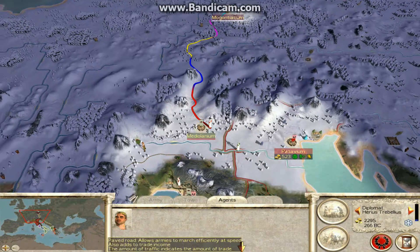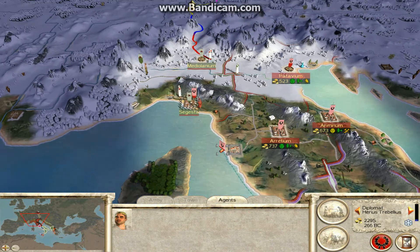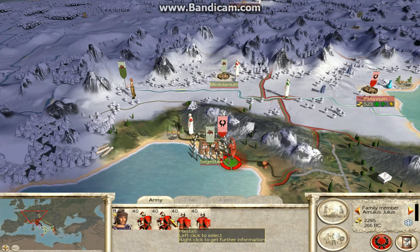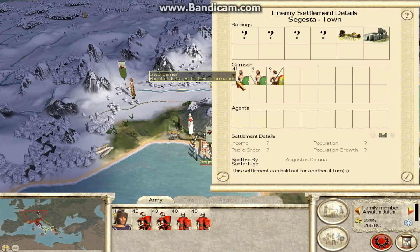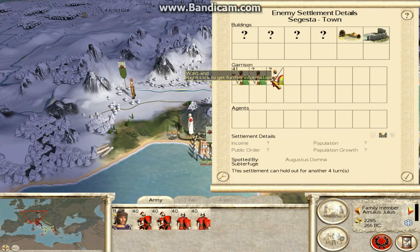Okay, sorry about that, I'm back now. Let's have a look at the siege army here. It's the army that is being led by Arminius Julius. I have two Hastati and two Town Watch. This could either go bad or pretty good. I have a bigger army than them — they have some swordsmen, 41, some more swordsmen and a warband.